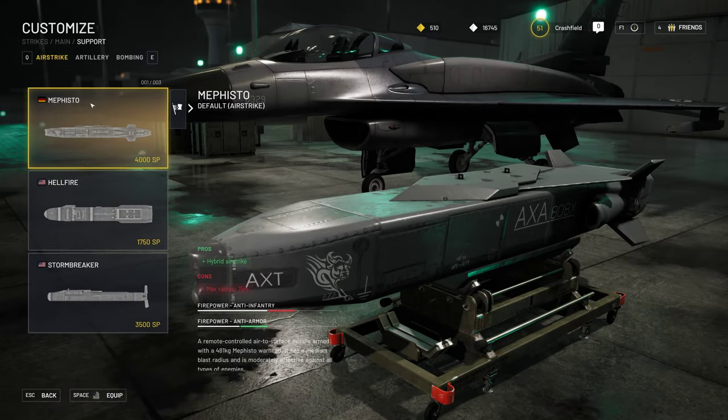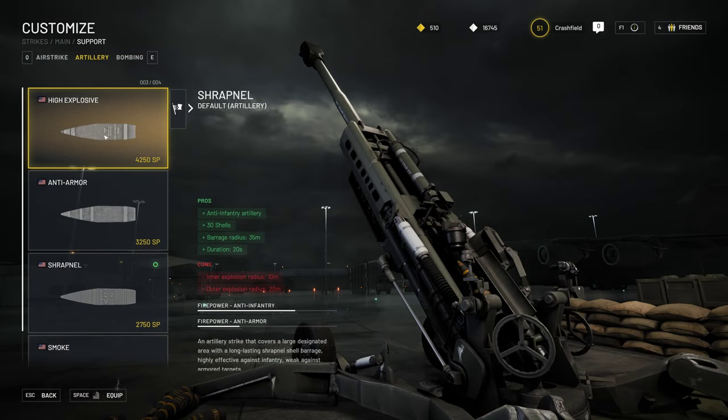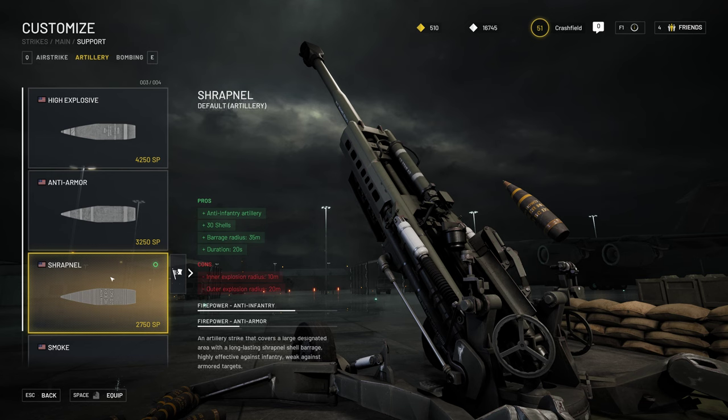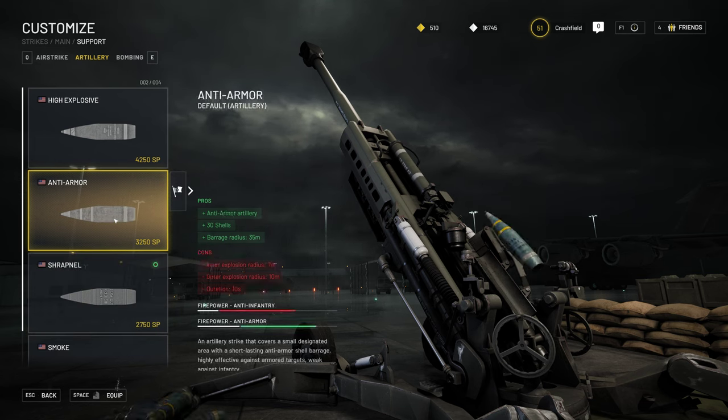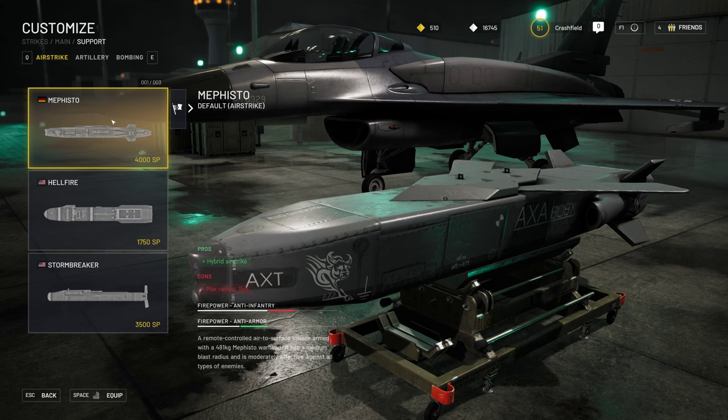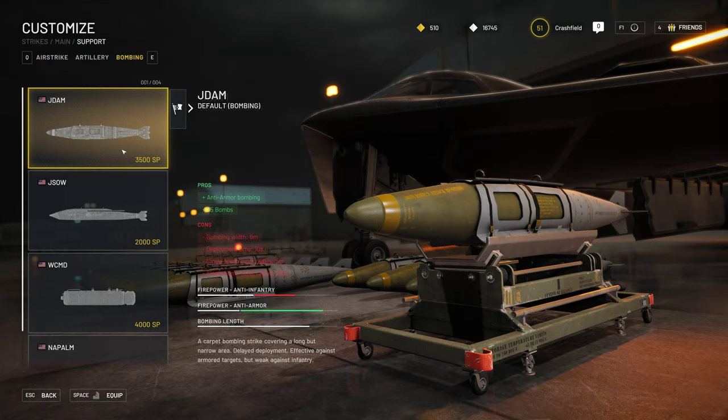For support strikes you have airstrikes, artillery, and bombing. I mostly use artillery — you select the spot on the map, hit the button, and there's an artillery strike. You can choose infantry-focused artillery or anti-armor artillery. For the airstrike, you choose the spot, and your soldier opens a small tablet where you can maneuver the strike to hit the desired target. Mob bombing takes some time to happen because there's an in-game airplane that needs to fly over the map — you select where to drop the bombs and it clears objectives pretty nicely.